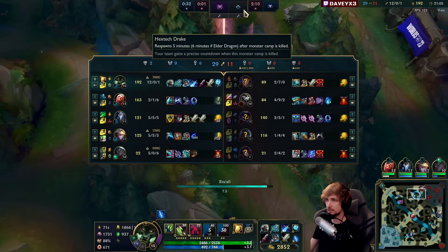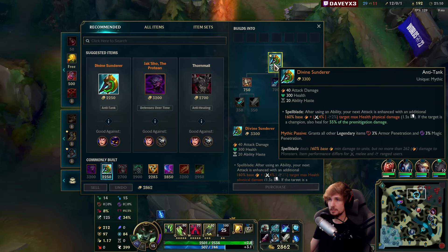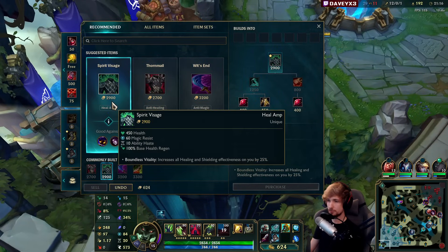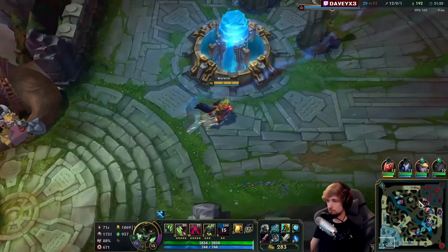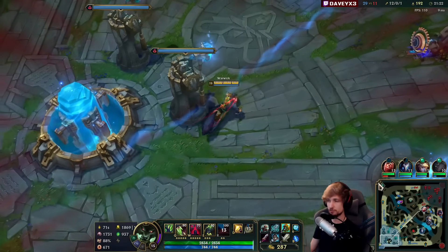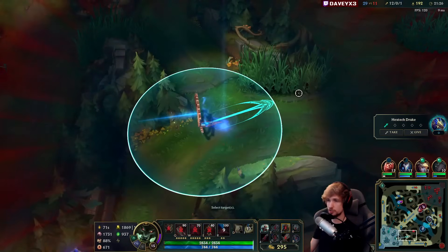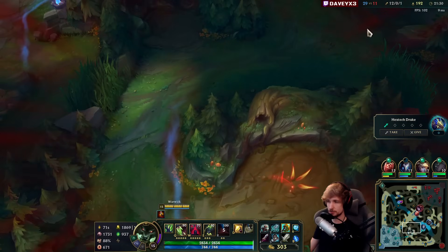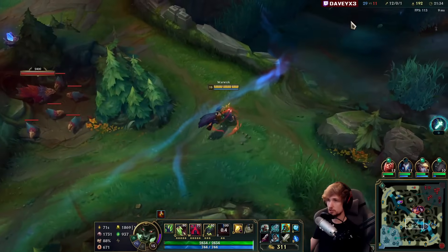Let's go back. After Divine Sunderer I'm thinking about going for a tankier version - you could go Spirit Visage and Thornmail. However, you could also go straight into damage with Deadman's Plate. That's honestly where my preference is.